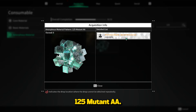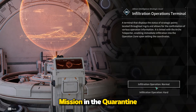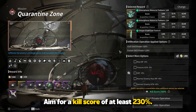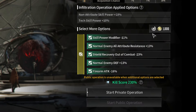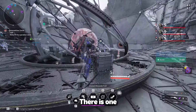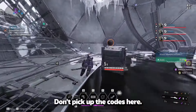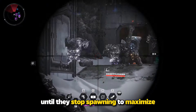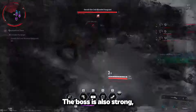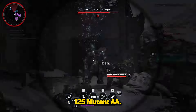Our next target is 125 Mutant AA. We will do the Infiltration Mission in the Quarantine Zone of Fortress. Aim for a kill score of at least 230%. There is one mission called Vulgus Biometric Code — in the Quarantine Zone, don't pick up the codes. Just kill all the monsters until they stop spawning to maximize your score. The boss is also strong, so I recommend having a party to farm 125 Mutant AA.